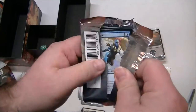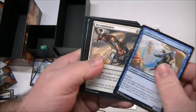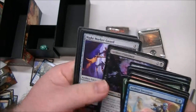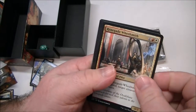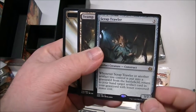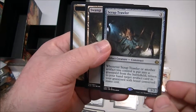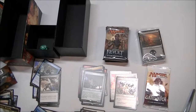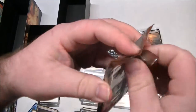Still no mythics — sometimes it happens that way. Got three foils, got a land, an automaton which is kind of fun. Weld Fast Engineer, Renegade Wheelsmith, Hungry Flames, and Scrap Trawler. Whenever Scrap Trawler or another artifact you control is put into the graveyard from the battlefield, return to your hand target artifact card in your graveyard with lesser converted mana cost. That'd be a fun card to play — it only costs three for a 3/2, which is pretty decent.